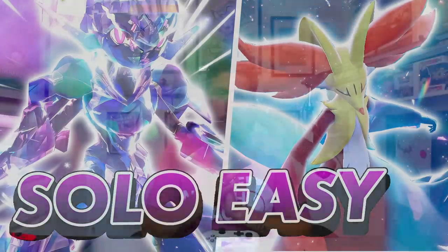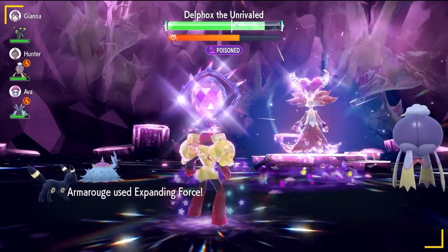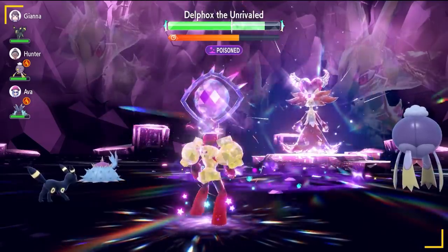With the Delphox raid going live last night, we've had a few hours to go over the raid. Online it seems a pretty easy raid to complete with friends, along with Baxcalibur and Heatran able to pick up a quick one-hit KO. It does raise some issues though if you're trying to solo this in-game to farm those high cost items, and at the moment Ceruledge and Iron Hands are pretty much your most consistent builds, which we've already covered on the channel.